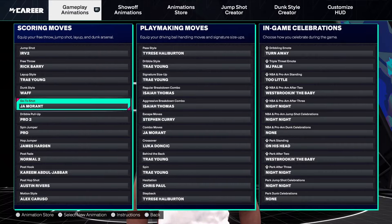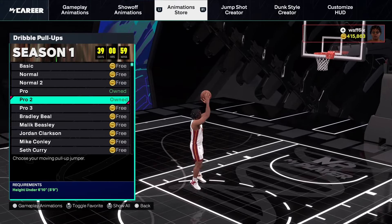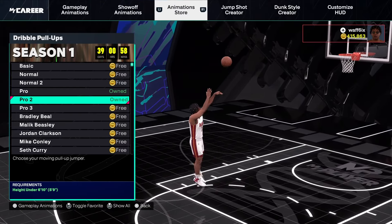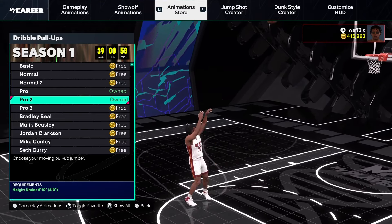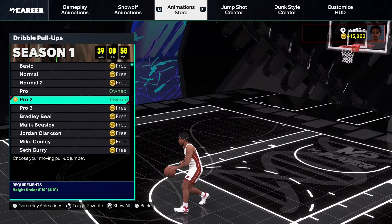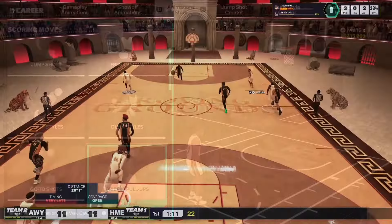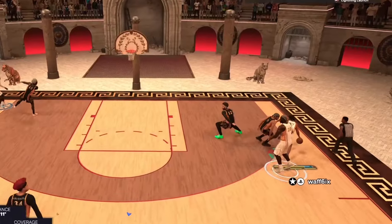A lot of people have been asking me what's my animations. There's all my dribbles. Here's the best dribble pull-up. People have been asking me, what's your fade? The best fade is Pro 2. If you want to shoot these shifty shooter shots, if you want to pull fades, make sure you have the right animation. Pro 2 is the best dribble pull-up — it was the best one last year and it's the best one this year again.